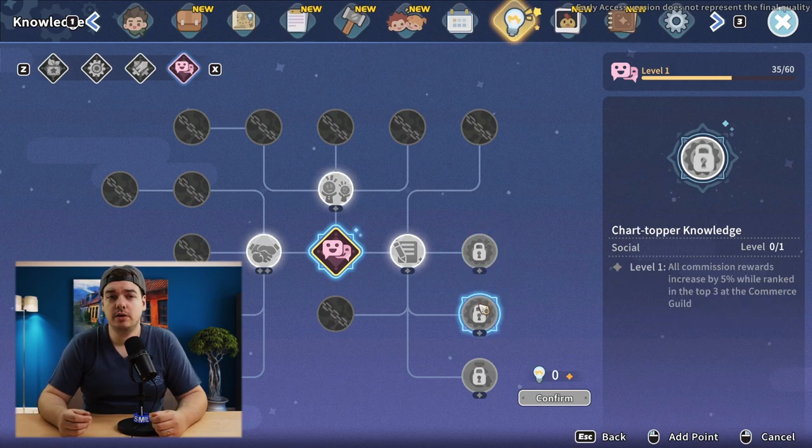The Shard Topper knowledge is going to pay off in the long run. You're going to get a plus 5 commission reward bonus if you're ranked in the top three at the Commerce Guild. Every few in-game days they reevaluate all the builders in Sandrock and place them on a ranking. If you are one of the top three, you're going to get that extra plus 5 commission reward, which really makes it worth it.